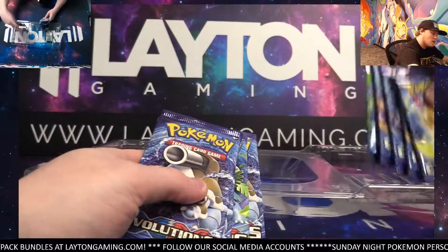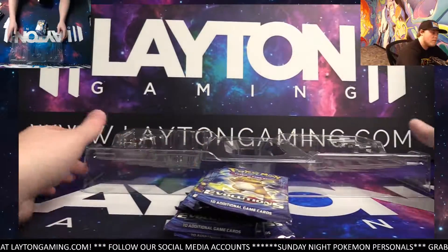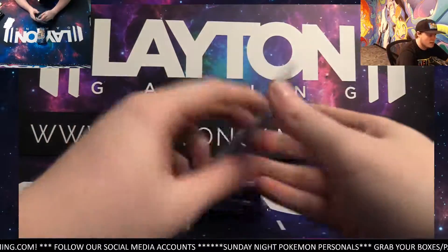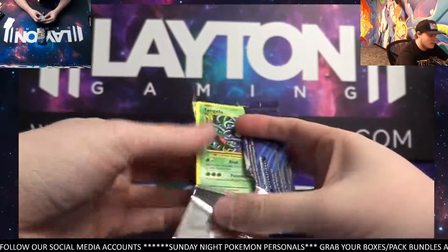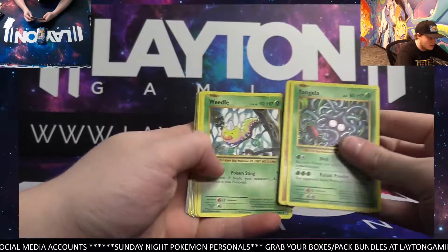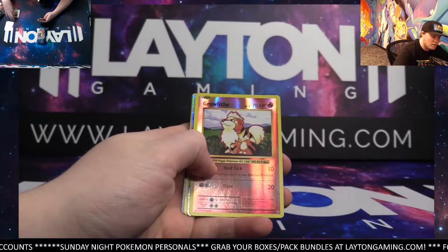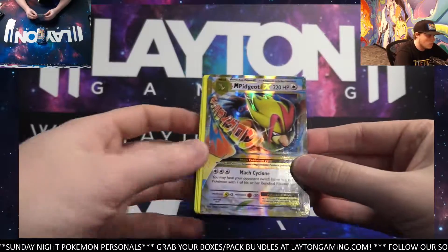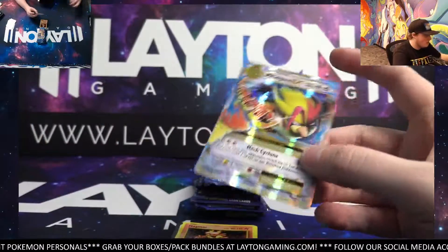Five here, five here. New code. Good luck on the Kanto box — Kanto Power Collection. Plenty of these in stock on the site, guys. Really, really fun rip here. Like I said, they have ten evo packs, ten evolutions. Growlithe Reverse Holographic and a Mega Pidgeot EX. There you go. Pretty cool one. Grab a sleeve for that.